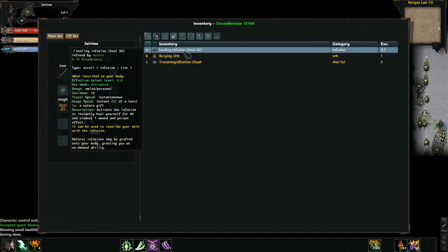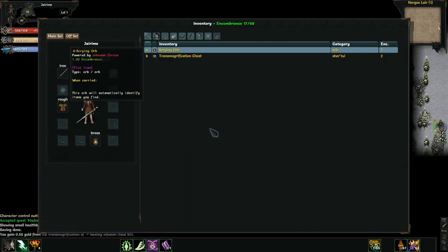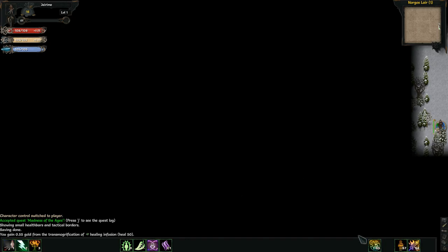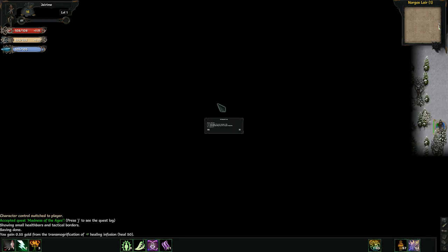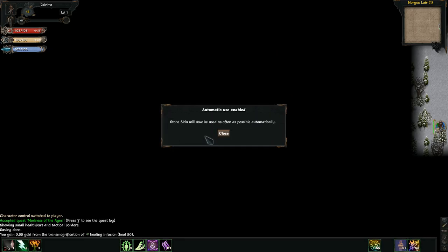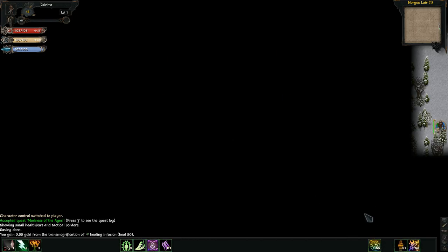Since I don't need the healing infusion, I'm just going to transmogrify it straight off the bat. Here's the Arcane Restoration where I normally would have my heal, here's my offensive suite, and these are my three sustains. I'm going to set them all to auto-use when no enemy is visible, that way if I ever get to a point where they drop, they'll fire back up on their own.